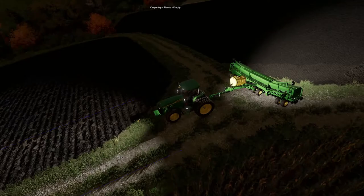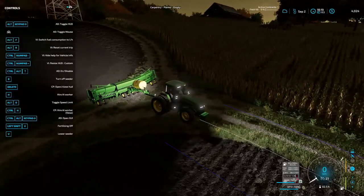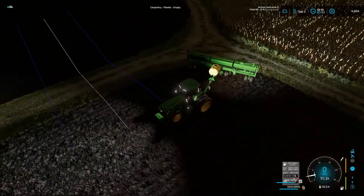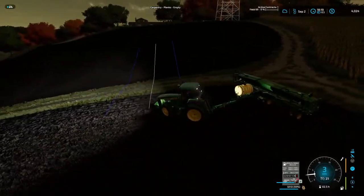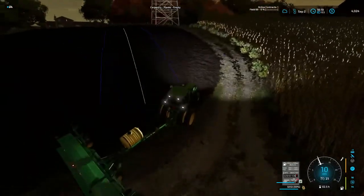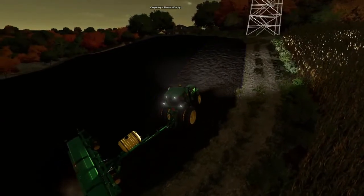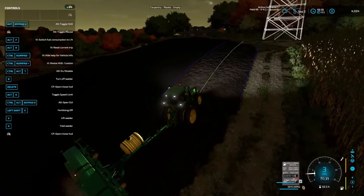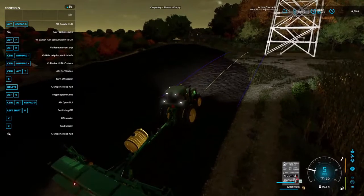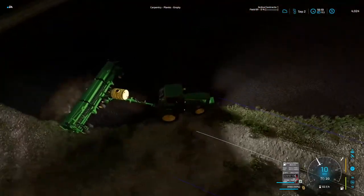Let me know — do y'all like it this way where you don't see the lines or gauges and you get more of the screen, or do you like it with them showing? I can do F1 and take all that off and just have the basics with no lines. Or there's a third option. So y'all let me know down below in the comments which you prefer — one, two, or three.